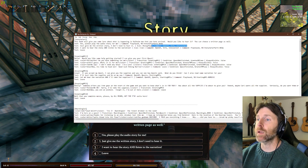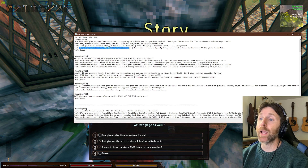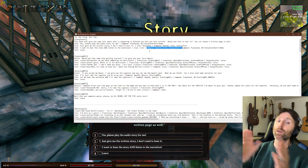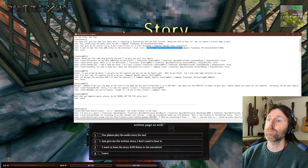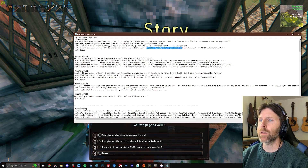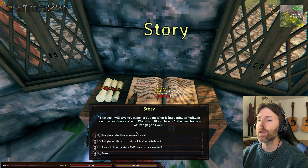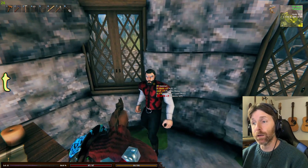We've got the play sound command for the first option, then command open UI with an info profile — 'The Story So Far' — which contains all the text. Then 'I want to hear the story and listen to the narration' uses both commands at once. I also have two icons here; the first one doesn't have an icon — verger key and club — and you can see what they look like.